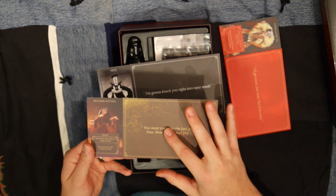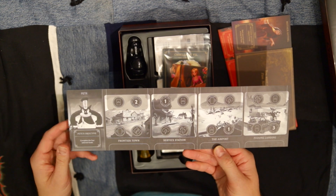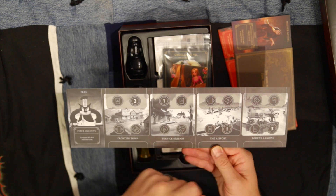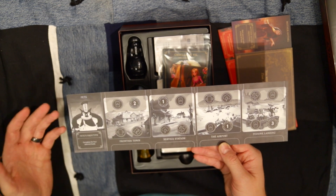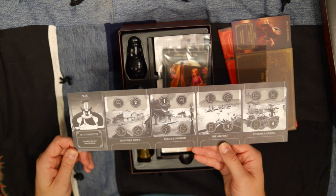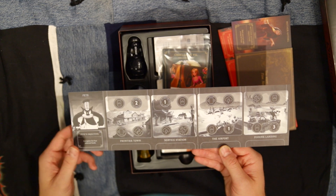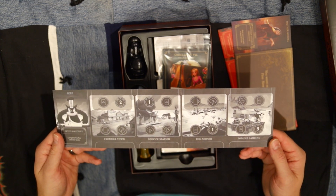The artwork coincides with the movies these villains are in. Pete has Frontier Town, the Service Station, the Airport, and Podunk Landing. If you've watched a lot of the original cartoons of Mickey Mouse, Pete tends to be the villain in all these different shows with Mickey Mouse. They've made the artwork a little more updated so it looks more 3D, but still great artwork.